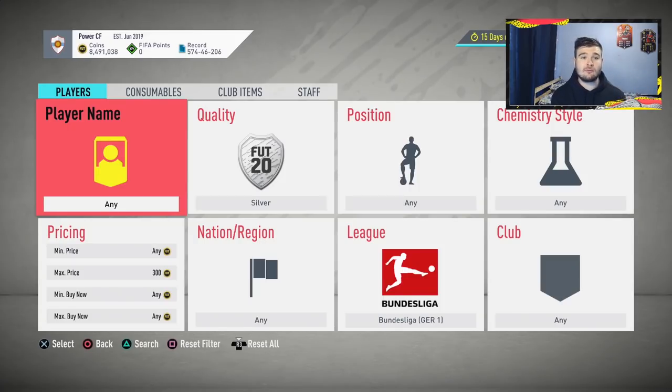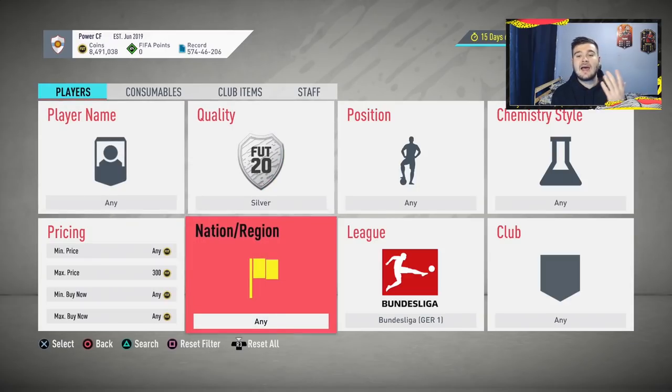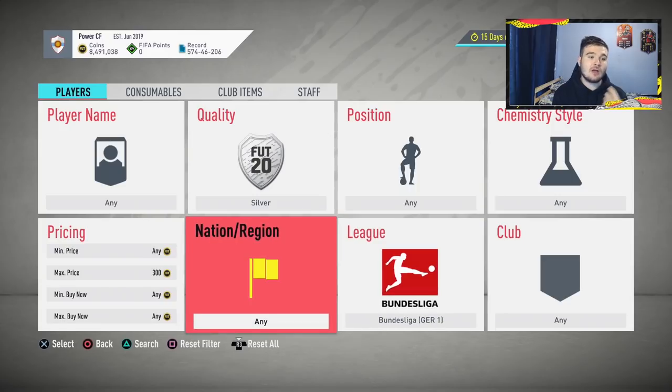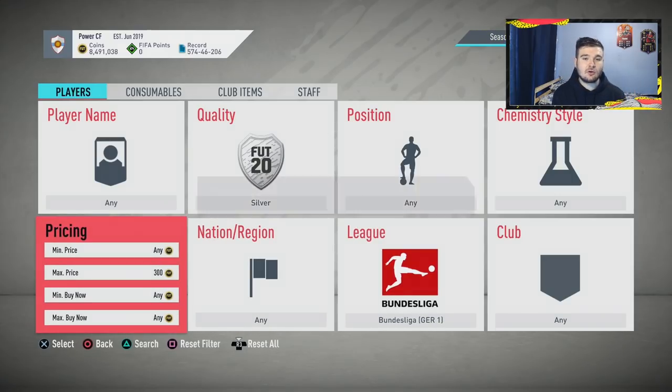The very first method is for if you're starting from scratch with 1,000 or even 500 coins. We're going to be trading with silvers. The method involves trading players from the top five leagues — Bundesliga, Serie A, Premier League — that have been in league SBCs. Set a maximum price of 300 coins, search, and look for players on open bids that seem decent.